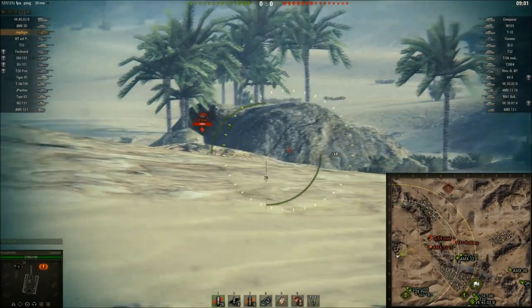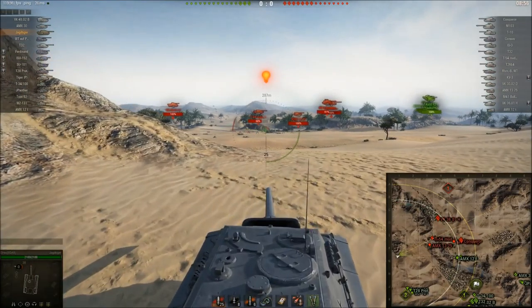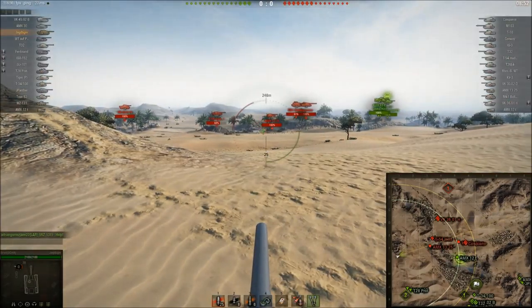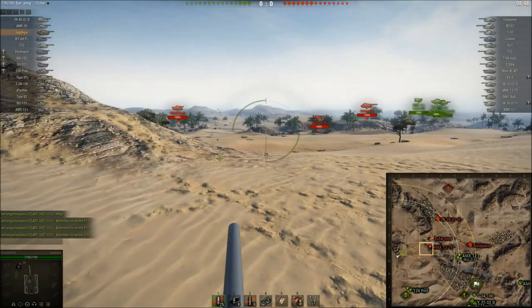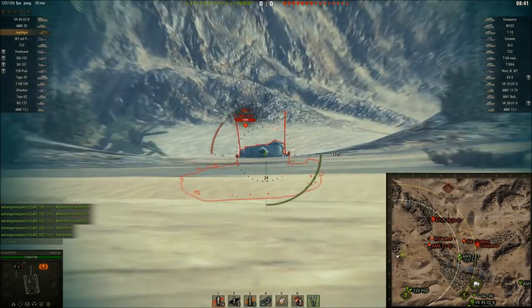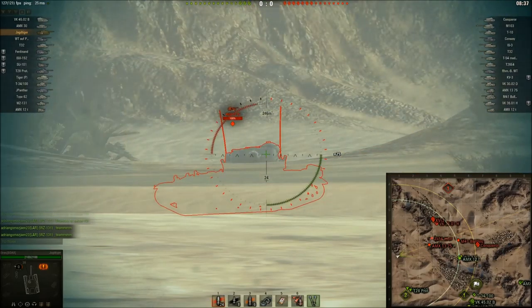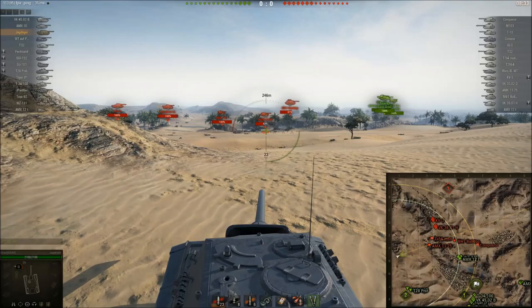Just checking to see where my arcs of fire are. There's the T-54 mod 1 — put a shot into his side for quite a bit of damage. There's an AMX 1375, and he's going to shoot at me. Have a quick snapshot at him, but yeah, he's shooting and missing. I shot straight through the top of his turret for a considerable amount of damage.